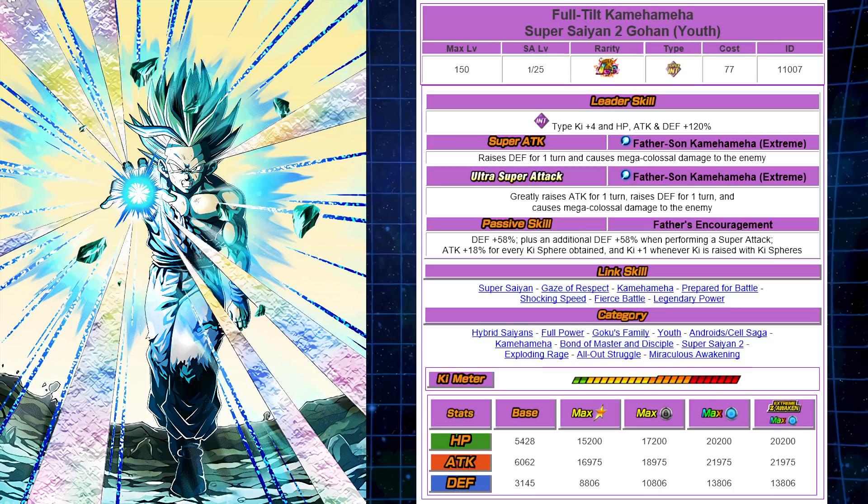The passive skill is the most important really when it comes to EZAs, and they did Gohan well. Father's Encouragement gives 58% defense right off the bat. It could be in the first slot if you really needed it, but it's going to be better in the second or third slot because you're going to get an additional 58% defense calculated separately when performing a super attack. So on super attack, you get 58% plus the additional 30% whether you're doing the traditional 12-Ki or the ultra super attack 18-Ki — you're going to get that 30% defense as well.